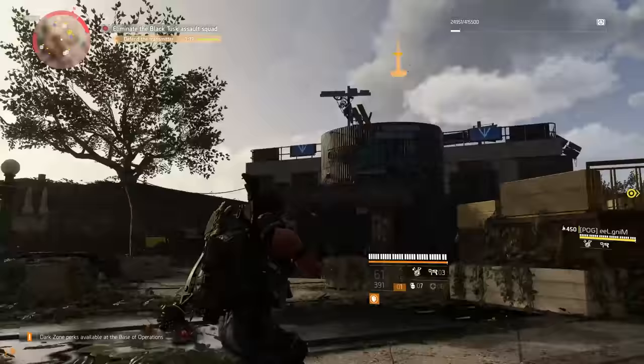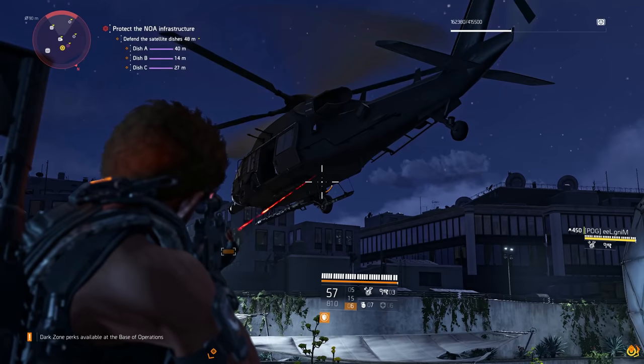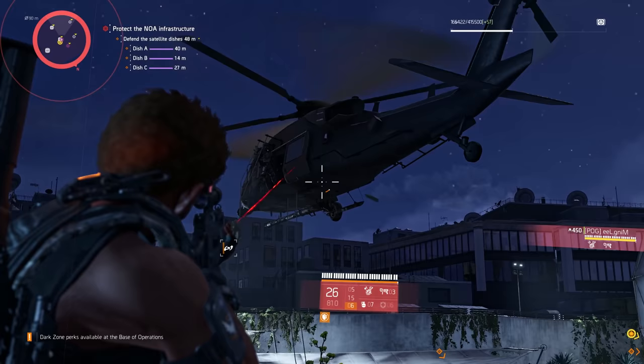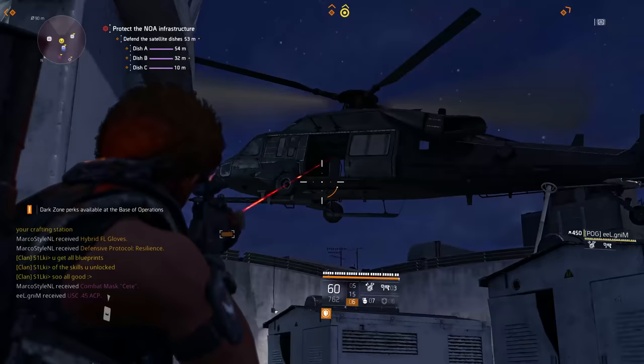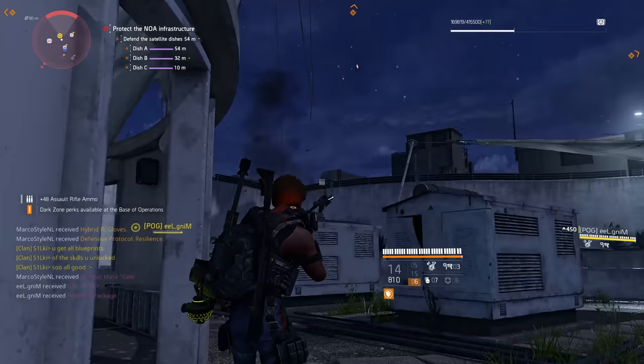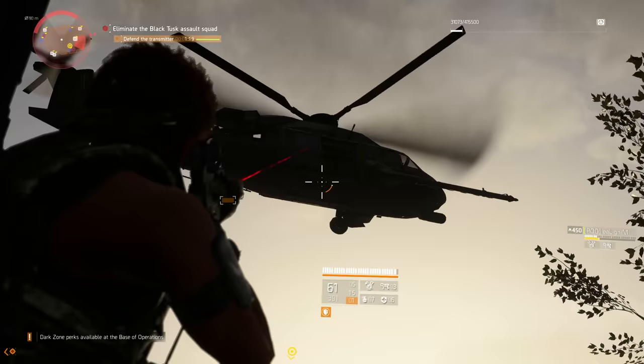To finish up: those helicopters that the Black Tusk use to drop NPCs? They don't actually have hitboxes. So you can shoot the NPCs through the helicopters as soon as they spawn and kill them before they even hit the ground. As long as the Black Tusk are in mid-air, they cannot shoot back. If you know where the helicopter spawns are in each mission and you have enough damage, it's easy clears — just make sure your teammates are shooting at the helicopter too.